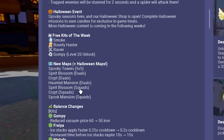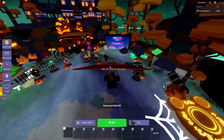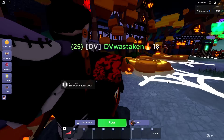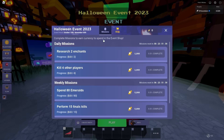They've got Spooky Towers 5v5, Spirit Blossom for duels, Haunted Mansion, Crypt, Spirit Blossom for squads, Crypt is back, and Spook Mansion. I gotta check these out. Let's go over to the shop — but before we open the shop, be sure to hit that like button and subscribe if you haven't already, because that helps a ton. Oh look, I want that kit — it's like a ragdoll, that's pretty cool.